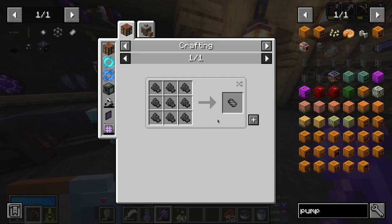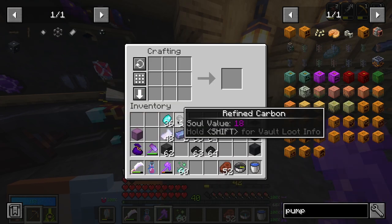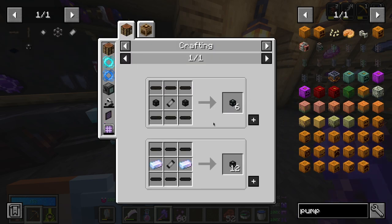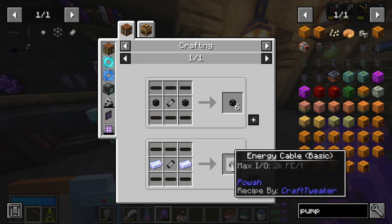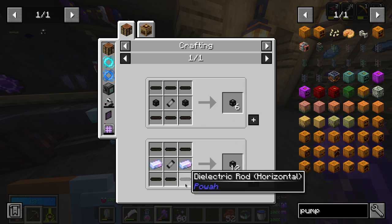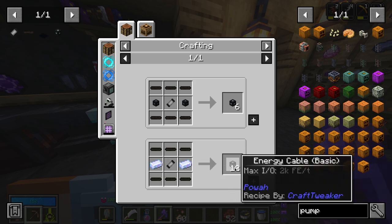Next I need to go ahead and get energy cables. We need horizontal dielectric rods and we need basic capacitors. I don't think we need more than 12 — maybe make 24 or so. So that means I will need two of these, which means I need four of these, which means I need more ingots.